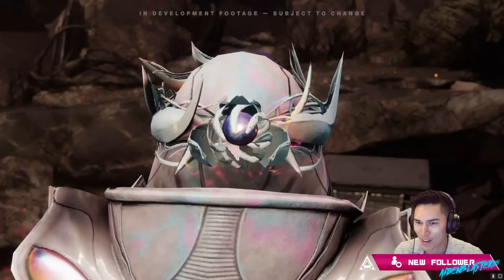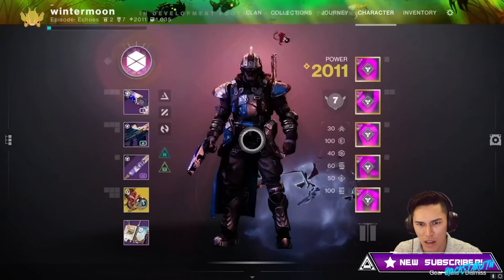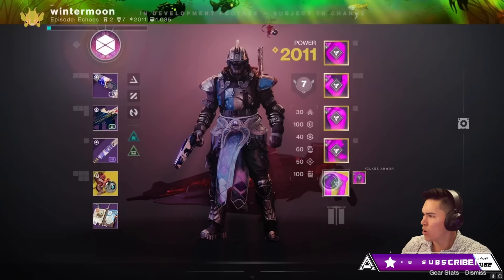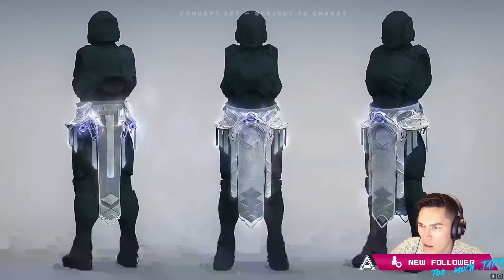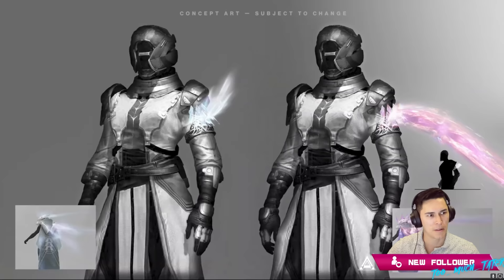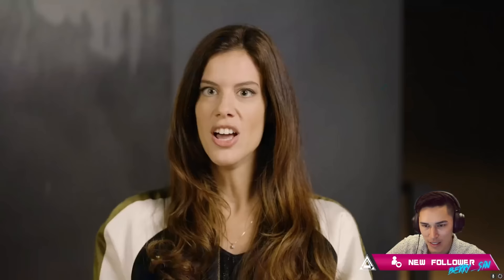In The Final Shape, we're going to be making new exotic class items. These new exotic class items allow you to steal perks from other exotics and combine two perks together into one single exotic. The perks that come on them are actually randomly rolled. It's going to be fun to chase these perks and find different combinations that work really well. These new class items are all about Prismatic and making that feel good.